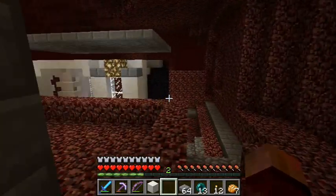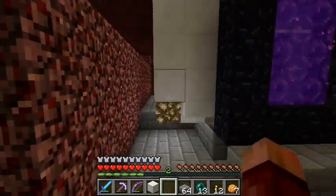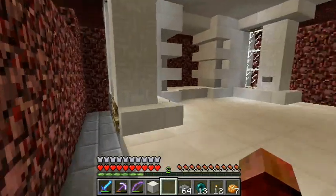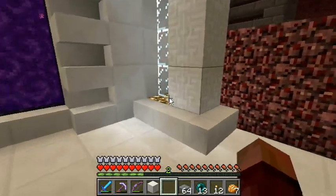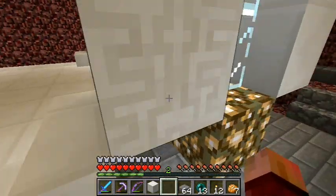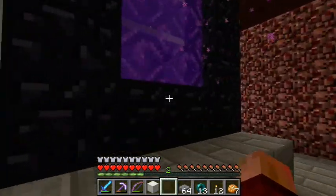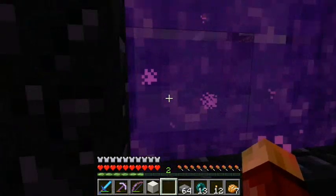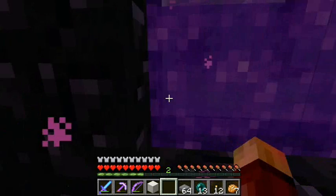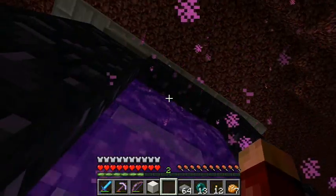Today we're going to be building the auto-light mechanism for this right here. There will be a button right here — you press that, signal will come down over here, over to here, and we'll have a dispenser with flint and steels right here, just to relight this.